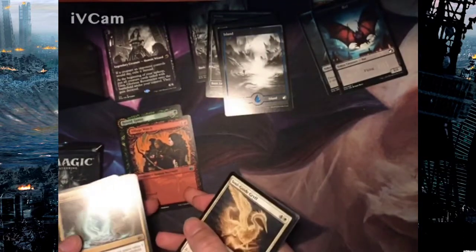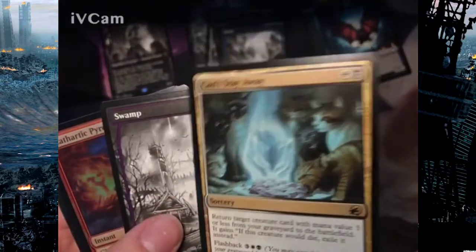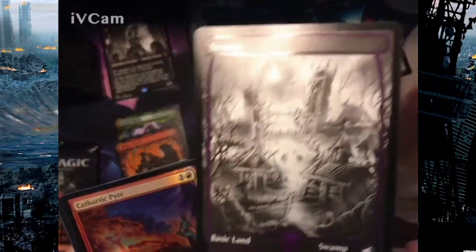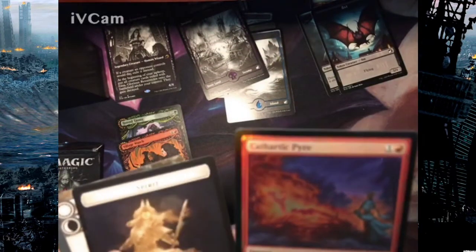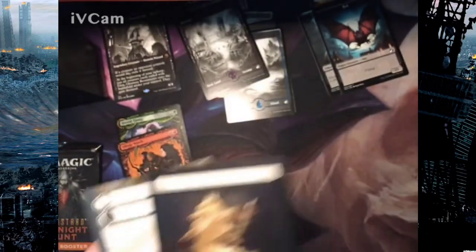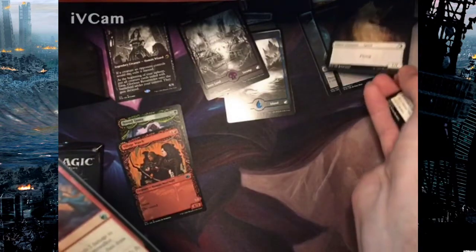I love this special art — that art design, oh my gosh. I can't stay away from it. That's the rare and it's a good one. Got another swamp which is fantastic, and a Cathartic Pyre. Also a Spirit token — one I don't have yet — that's a good pull.